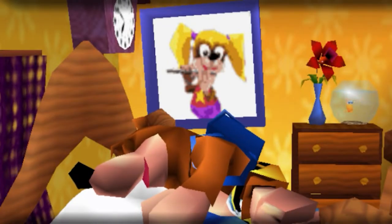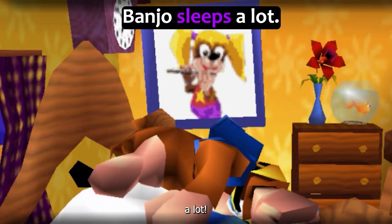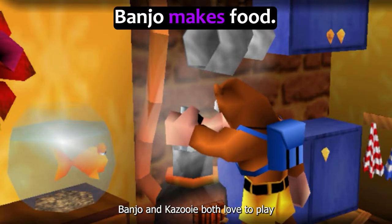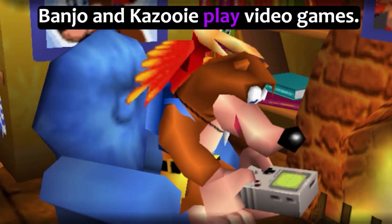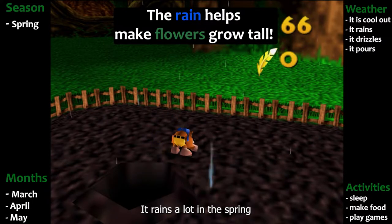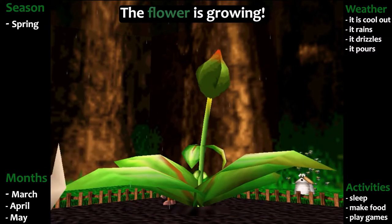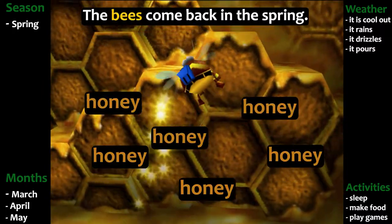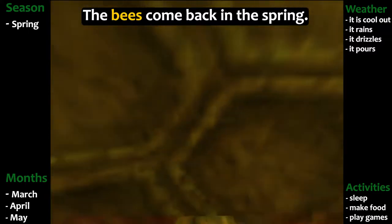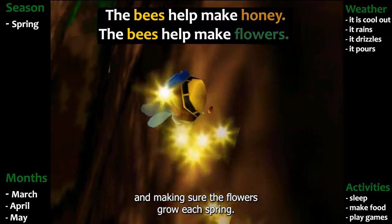Because it rains so much in the spring, Banjo and Kazooie like to stay inside where it's nice and dry. Banjo likes to sleep — a lot. He also likes to make food. Banjo and Kazooie both love to play video games. What do you like to do when it's raining? It rains a lot in the spring because flowers and trees need water to grow. The bees also come back in the spring — look how cute Banjo is as a little bee! The bees are hard at work making honey and making sure the flowers grow each spring.